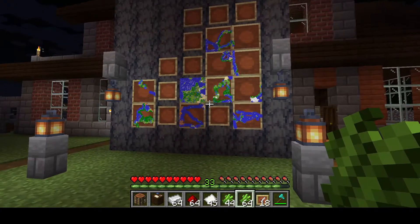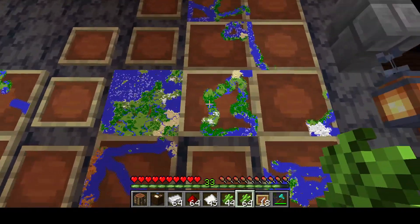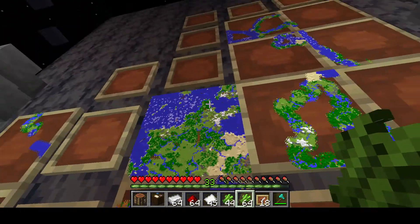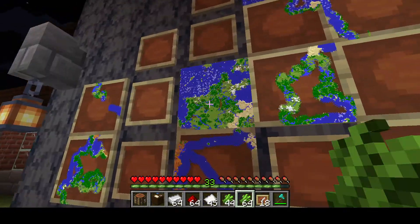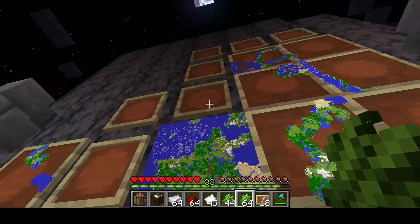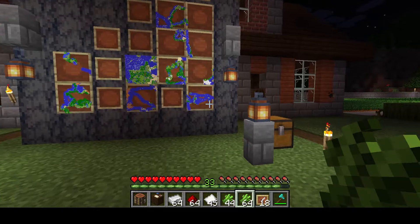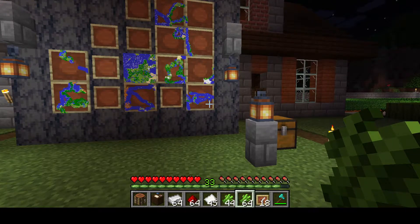The first kind of map is the one you use to explore the world around you. You can make the map as big as you want — maps can be composed of other maps. You use a cartography table to manipulate the size of the map.